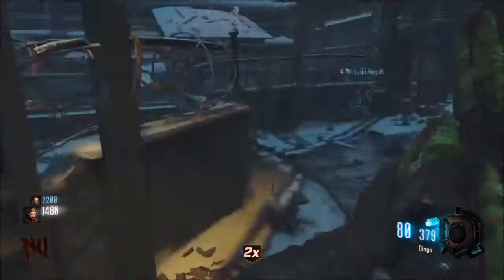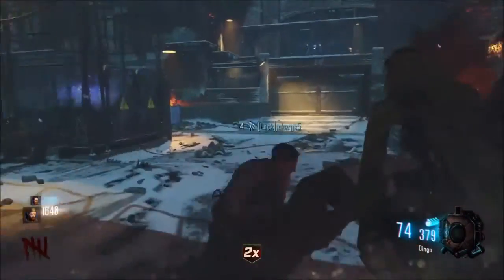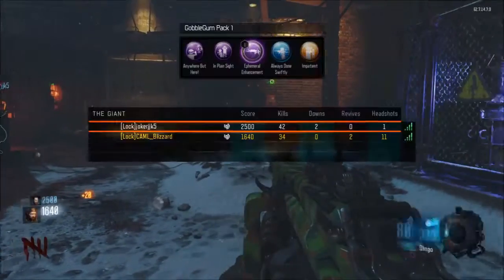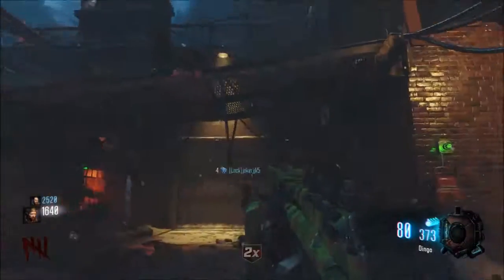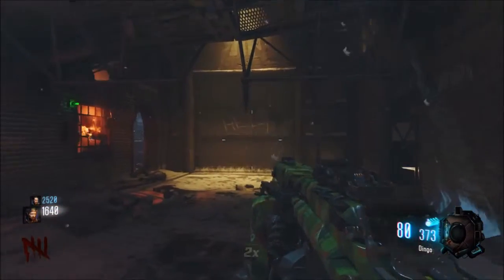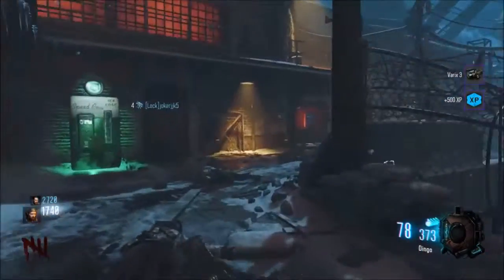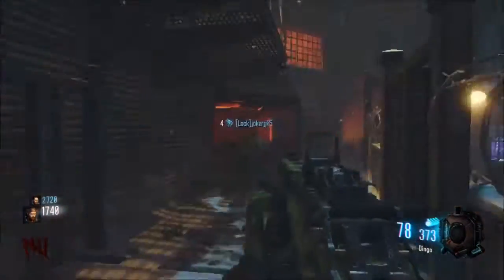They probably respawned when I walked over to you. That's cool — we made it to round five, we're still doing pretty good. So we got Speed Cola, double tap, and jug. Where's quick revive? I don't think I'm going to need it, but for a fourth perk it'll be pretty nice — it's up on top before the drop down.